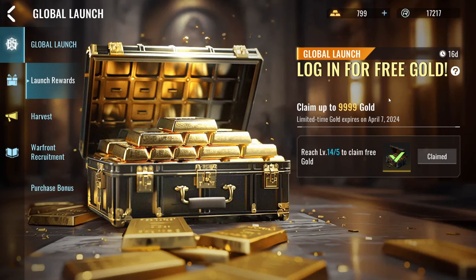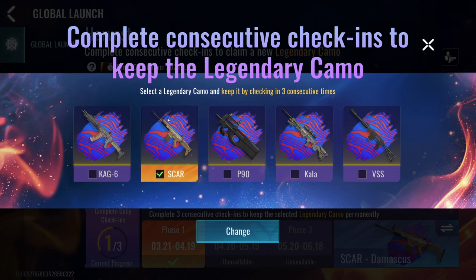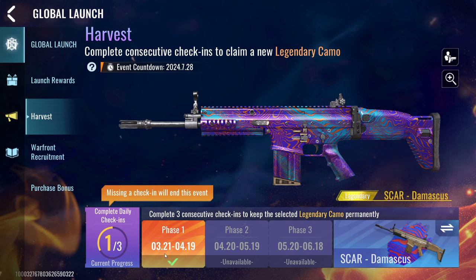You can claim anywhere up to 9,199 gold — it gives you a random amount. Unfortunately I only got 799, but still. You can then choose one of these legendary skins; I chose the SCAR. To unlock the skin fully for free, you need to check in between launch day and April 19th for phase one, then April 20th to May 19th for phase two, and May 20th to June 18th for phase three.